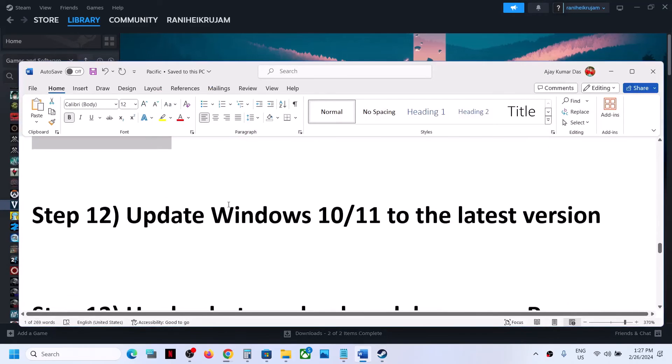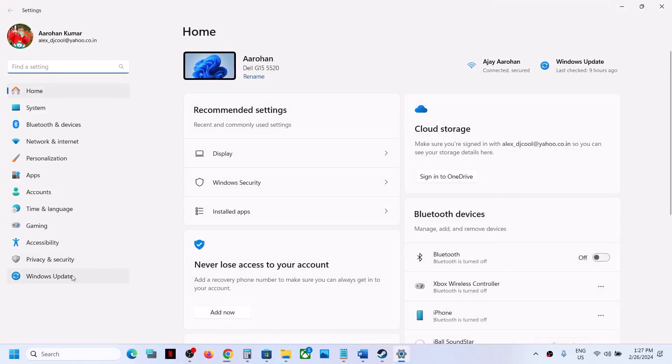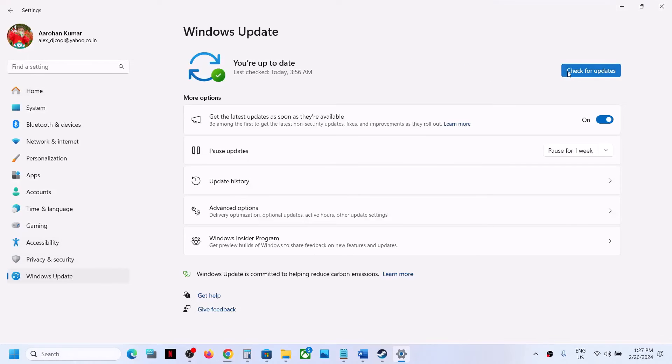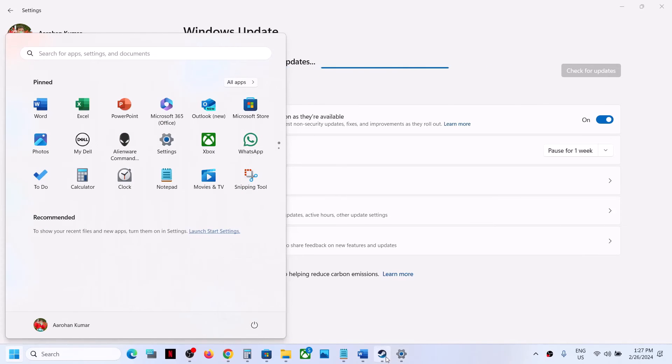The next step is to update Windows to the latest version. Do not ignore this. Go to Windows Update (or Update and Security), click on Check for Updates. Once all updates are installed, restart your computer, and after the system restart launch the game.